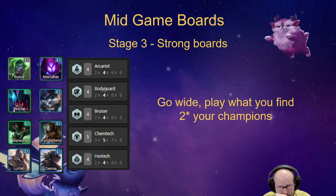One more thing: for Chemtech, if you have five Chemtech units you usually want to add a Bruiser, because if your Chemtechs have more HP they heal for more and are quite durable. Bruisers are the way to go.